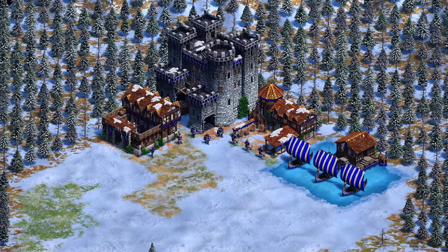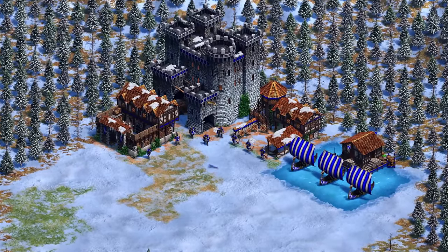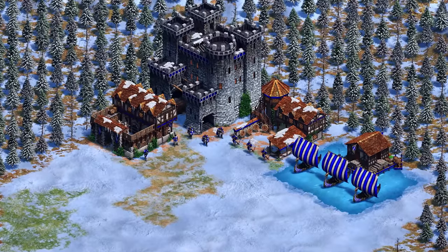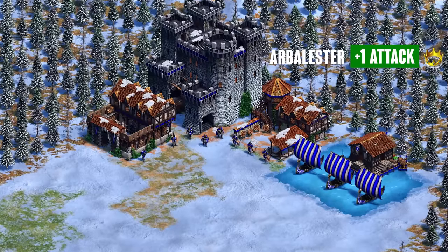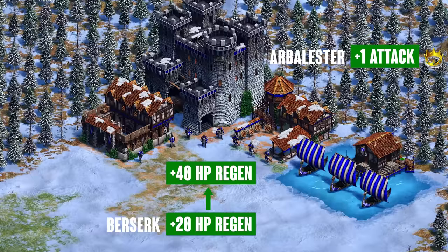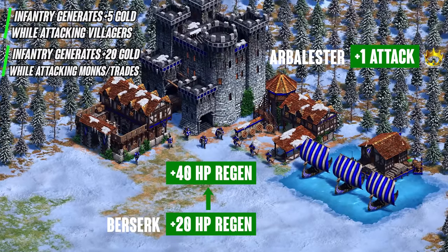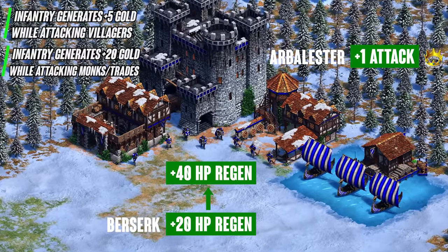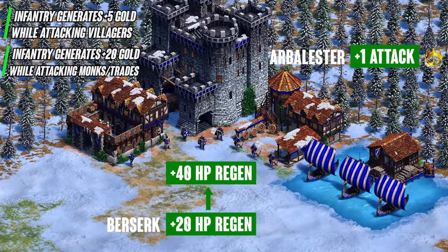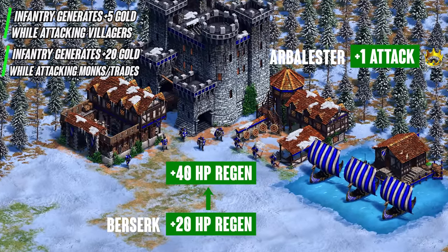The last civ on the honorable mention list is the Vikings. Vikings got a couple of reasonable buffs and I feel like it's going to be a pretty solid civ in the late game, though it still has some weaknesses. They got a unique tech that gives their Arbalest plus 1 attack, which is pretty big. They also got a change to their Berserks, giving them extra stats and more health regen right off the bat — they don't need to wait for Berserker Gang to kick in. Lastly, you get a small trickle of gold from the Chieftains technology, where killing villagers, monks, or trading with your infantry gives you some gold back depending on the unit you kill. Pretty cool changes to Vikings overall, but it's not going to make them top tier — just nice quality of life improvements from Castle Age onwards.